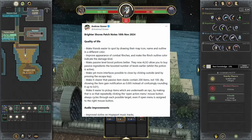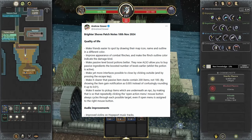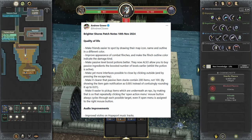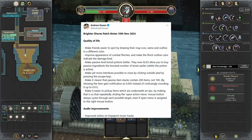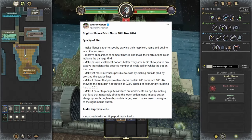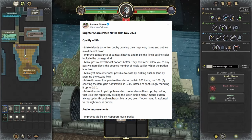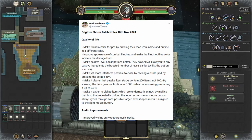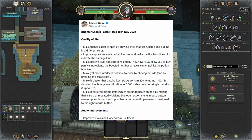We also have an update about making yet more interfaces possible to close by clicking outside and by pressing the escape key — this is a big one, very helpful, I've had that problem many times myself. Make it clear that passive item stacks contain 200 items, not 100, by showing the item gain notification as .005 instead of the confusing rounding up to .01. Very helpful.